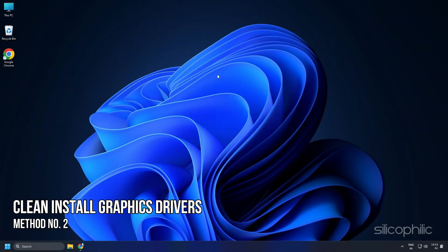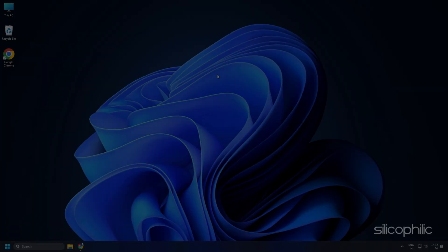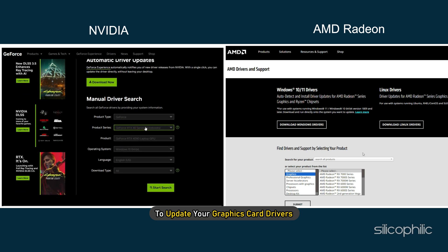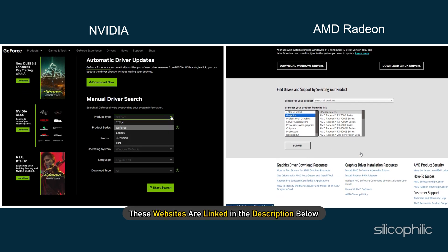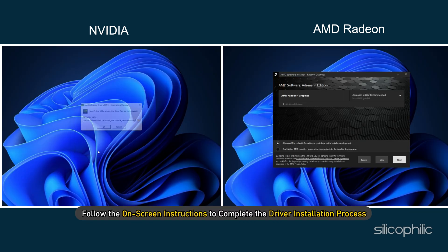Method 2: Clean Install Graphics Drivers. The first troubleshooting step is to do a clean installation of your graphics driver. Visit the official websites of your graphics card manufacturer to update your drivers — these websites are linked in the description below. Download the latest drivers for your graphics card and follow the on-screen instructions to complete the installation.